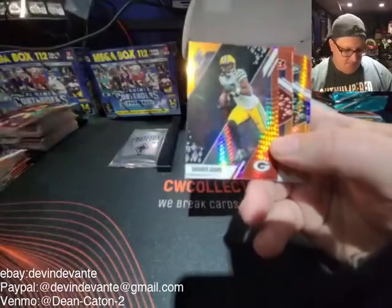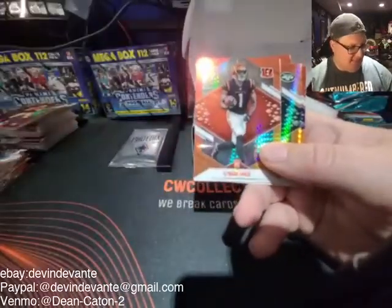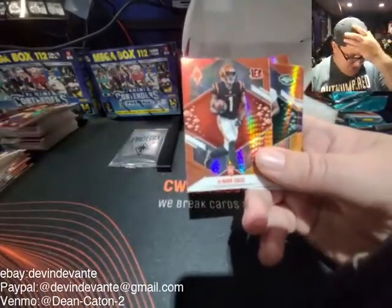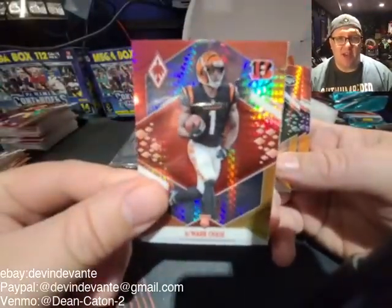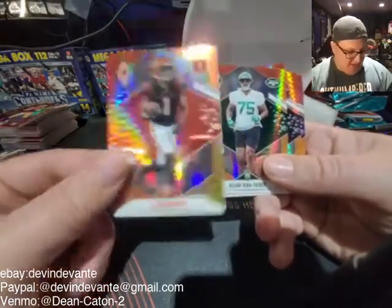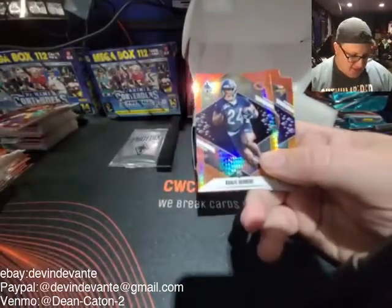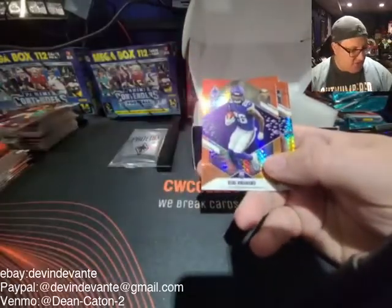Derrick Henry. Davante Adams going to the Raiders this year — excited about that. You guys can't tell I'm a Raider fan. No excuses, man. Ja'Marr Chase — how are the Bengals going to do again this year, guys? They got a shot, but they're not sneaking up on anybody this year. Got the Offensive Rookie of the Year right there — Ja'Marr Chase. Garrett Tucker there for the Jets — they had a great draft, we'll see how they do. Khalil Herbert for Chicago.